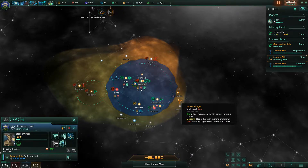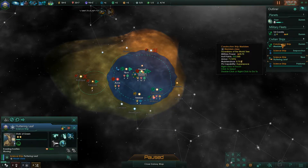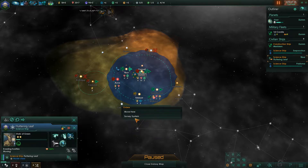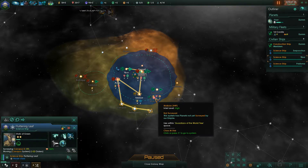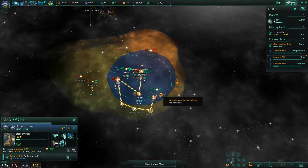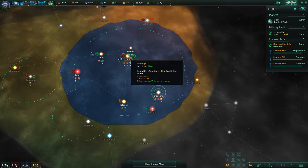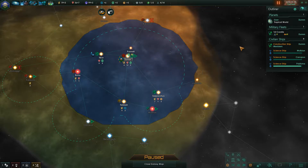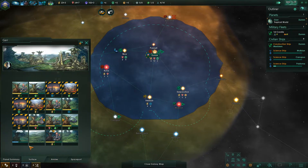A thought crossed my mind yesterday about what I truly want to see for Stellaris. What I really want as a mod or an expansion feature is pre-FTL stuff. I want to start in like 1940, go through the space program and everything, start at the very beginning, and let that determine what kind of FTL travel you get based on what kind of research you have.